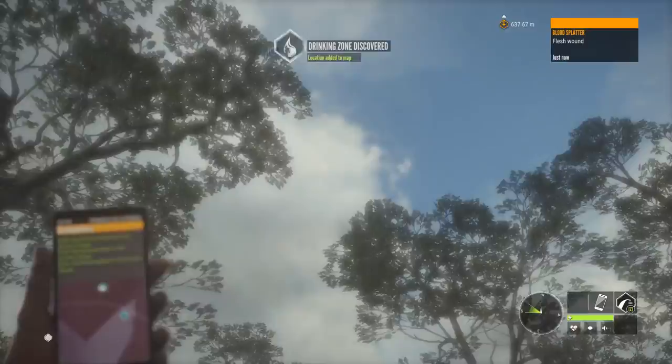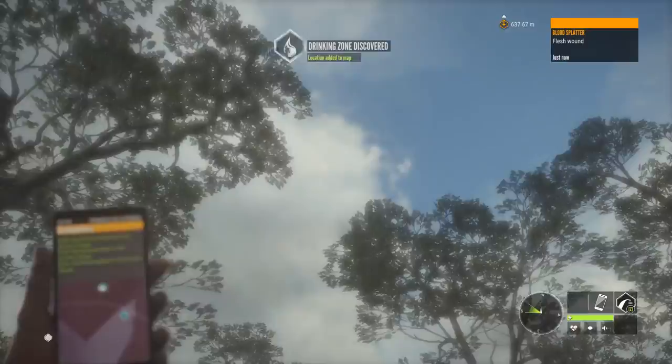There we go — he did not want to cooperate, but hopefully I've given you some tools to hunt this map as a new player. Let me know if anything didn't make sense. I know it's difficult when I'm saying one thing and doing another due to not saving my progress — I was doing things slightly differently than I would otherwise. Please let me know in the comments if you've got questions. What a nice spine shot to end it off on a 753 silver axis deer. Thank you guys for watching, and I'll see you next time.